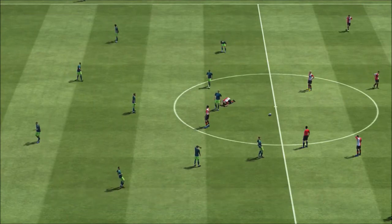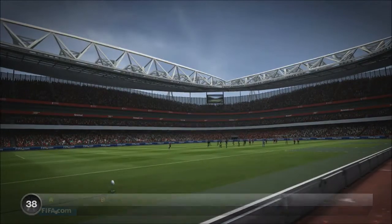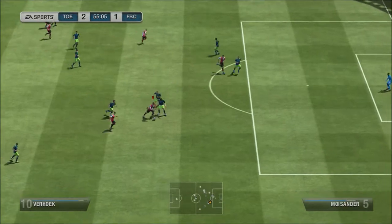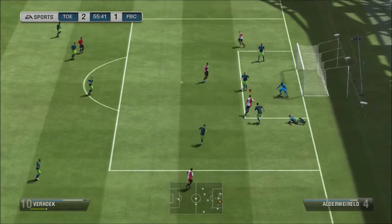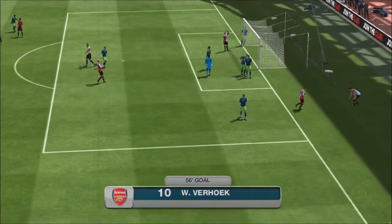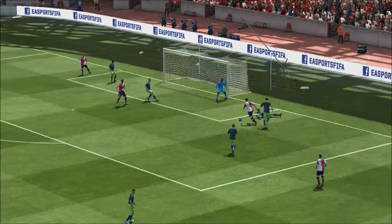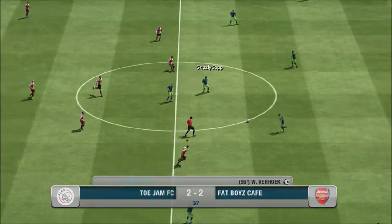It goes into half time with me 2-1 down, Sigurdsson with both his goals. As you can see it was a pretty even game, except he had a lot more shot accuracy. But here Verhoek gets it again, runs down the wing, stops the ball, cuts inside, does a heel-to-heel flick and then rolls it in the bottom corner. He's probably one of my best players — Verhoek — and he's like my cheapest player as well. Does a lot more than my informs do anyway. He pulls it back to 2-2 with two good goals.